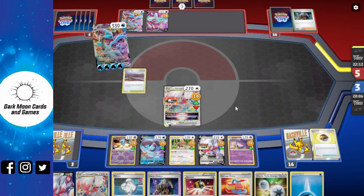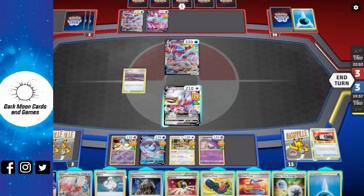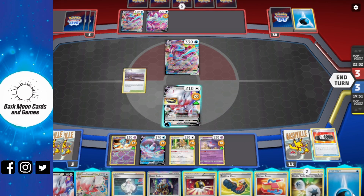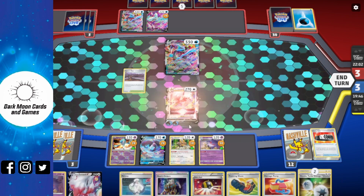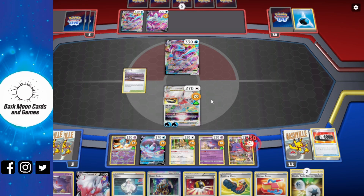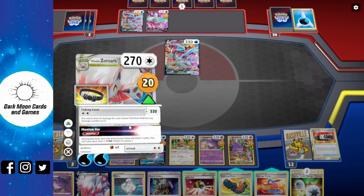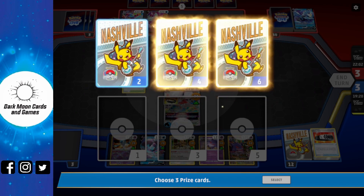Of course, Giratina bosses and nukes our V-Star. We follow with the same V, Melanie a water from the discard pile, attach a water from our hand, Netherworld Door a Gengar onto the bench, evolve and drop 330 on Giratina number 2 for three more prizes and the game. And it doesn't get any easier than that, folks.